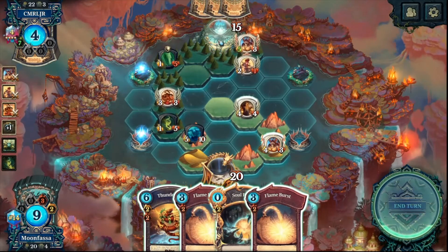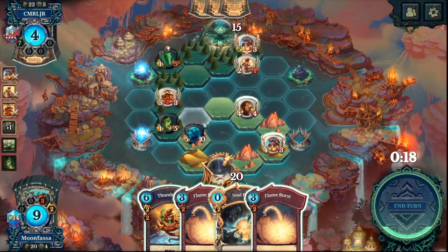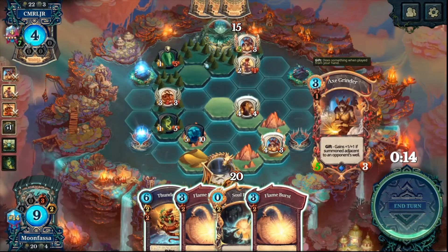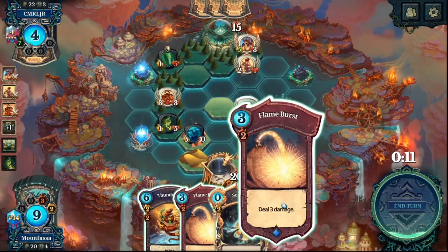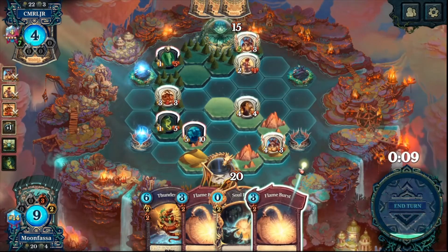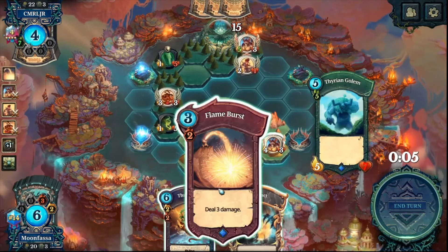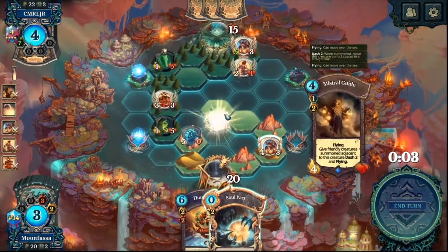I'd really like to save the flame burst for his face, but if I'm taking five every turn he's going to be able to play taunts. I think I need to deal with it — unfortunately.